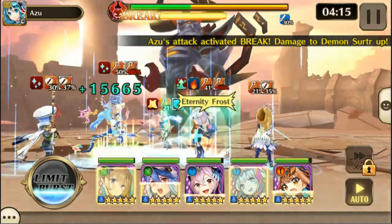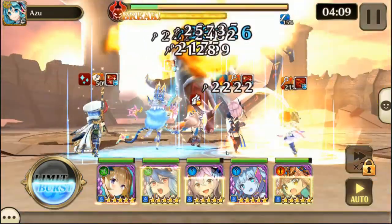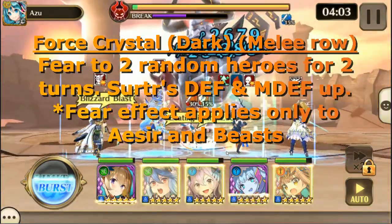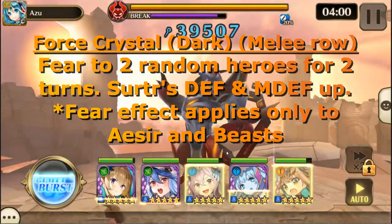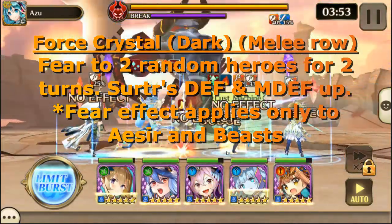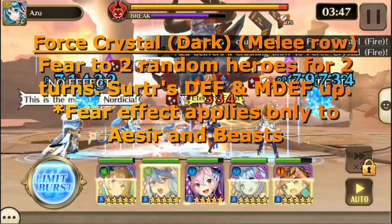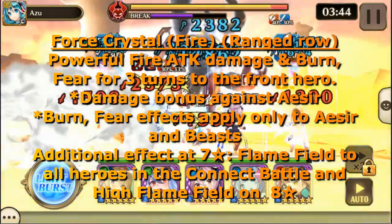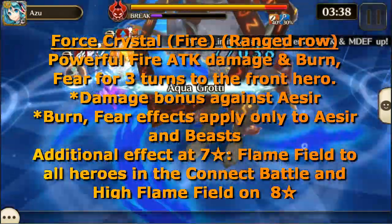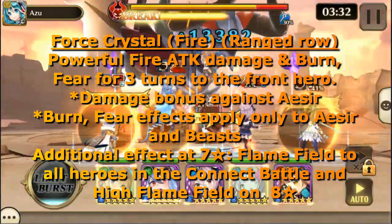He also has Eclipse Field on the 2nd and 3rd HP bars, so keep that in mind for what heroes you use as it will affect your healing somewhat. The dark row of crystals are in the melee row and do fear to 2 random heroes for 2 turns, and buff Surtur's defense and magic defense — the fear effect applies only to Aesir and Beast. The fire crystals are in the ranged row and do fire attack damage, burn, and fear for 3 turns to the front hero, with bonus damage to Aesir. At 7-star these crystals have a flame field, and a high flame field on 8-star.